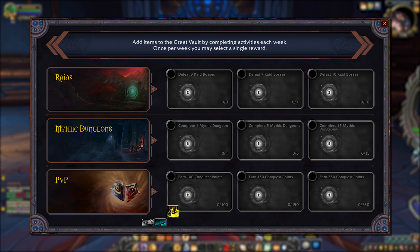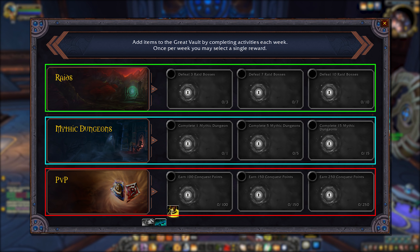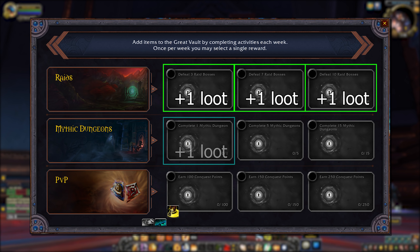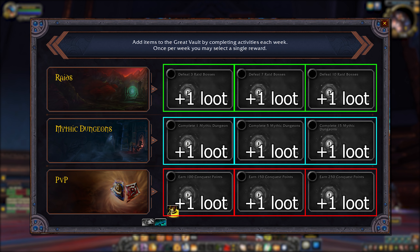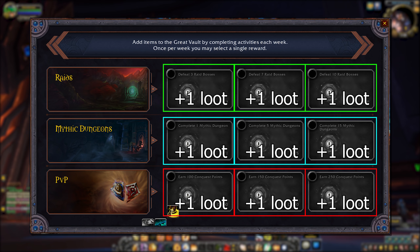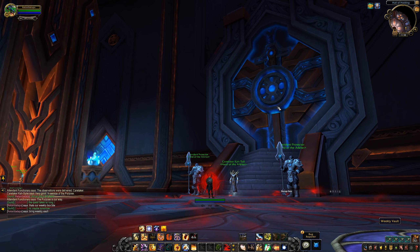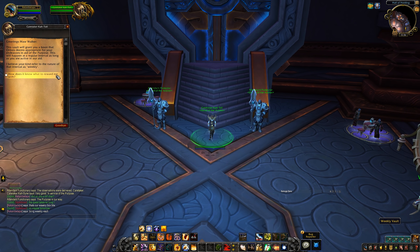We have three distinct rows of activities — one for raiding, one for dungeons, and one for PvP — and then we have three different tiers of progression unlocks for each type of content. If you complete the requirements for one of the options here, you will add another choice into your weekly vault. If you're able to do absolutely everything on this list, that means you get a choice between nine different items when you open your weekly box. You can pick and choose which type of reward you want to best suit your current gearing needs.